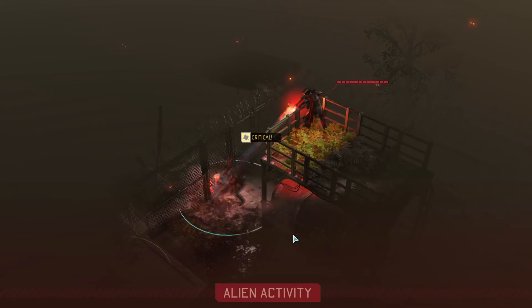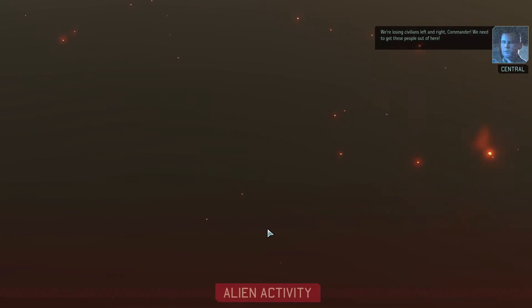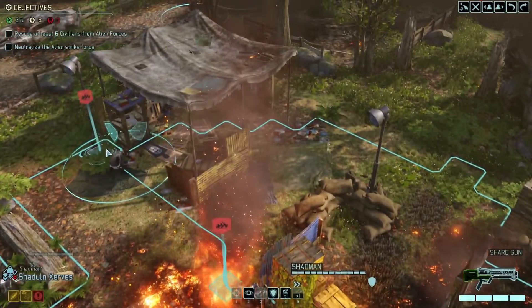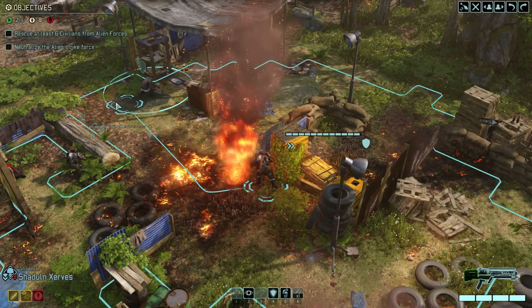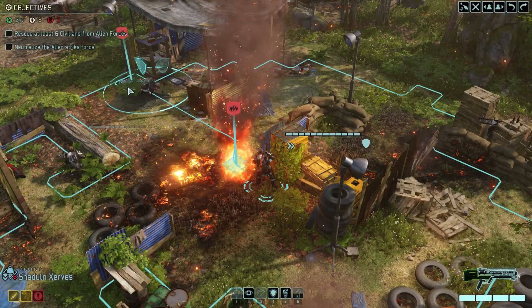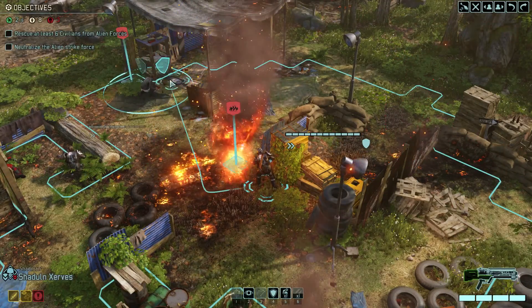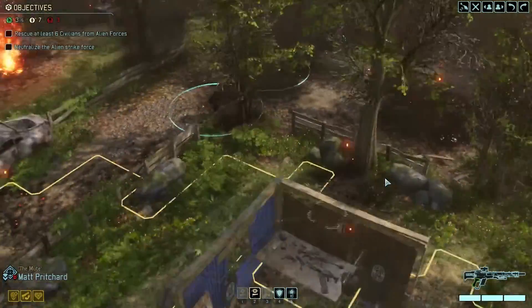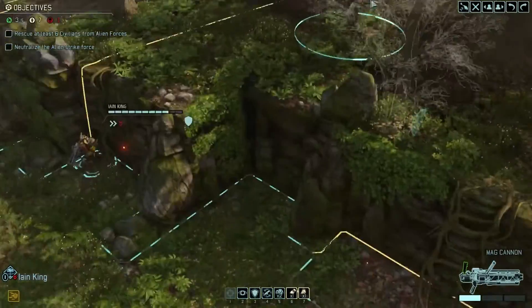That one hurt. Fortunately, he seems to be standing on a watchtower above a massive gasoline canister, so he should be pretty easy to take care of when I get to him. There's four civilians over there — that's enough to complete the mission. That's probably where my metamorphosizing thing is.